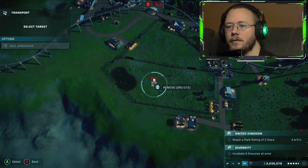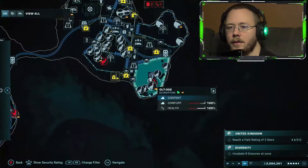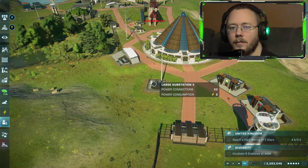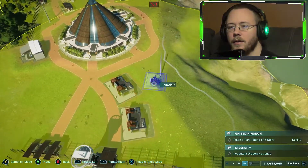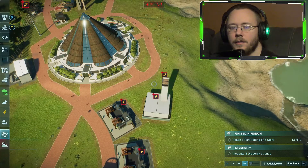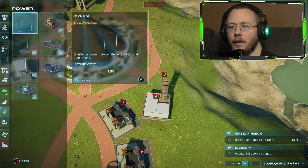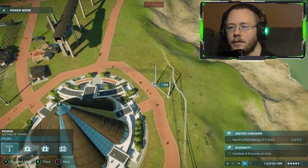Dracorex and titans — let's actually move this over here. Something's low on health. Spoilt raptors — I do not know why they are not wanting to eat. It's being stupid.